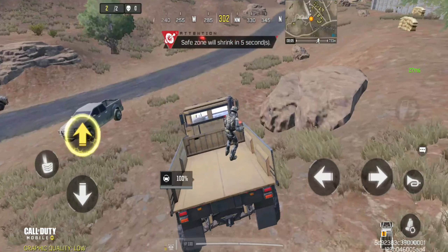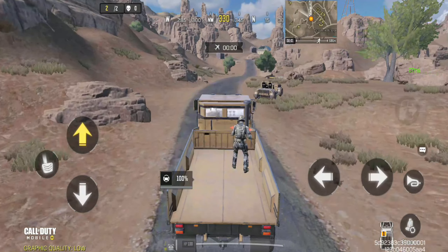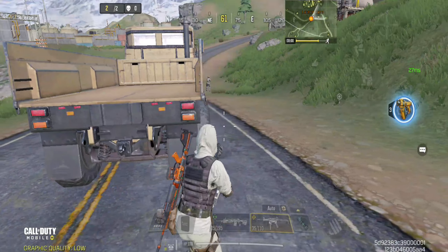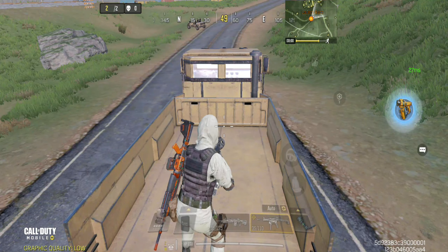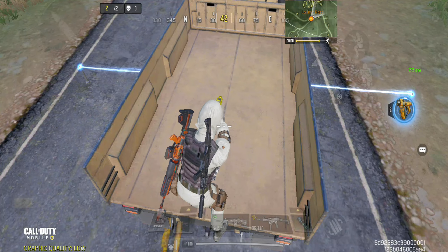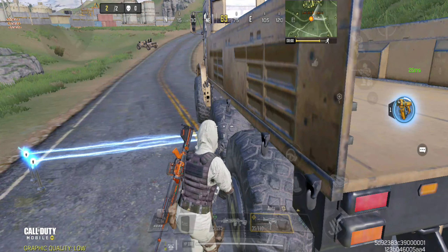Now let's go to our next bug — how to make the truck powerful. This is also a bug. You must use a trap master and place your trap master at the back of the truck. The wire will be invisible when you drive, and when you hit someone on the side of your truck, they get electrocuted and die, because the trap master has a lot of damage that can reduce your full HP.